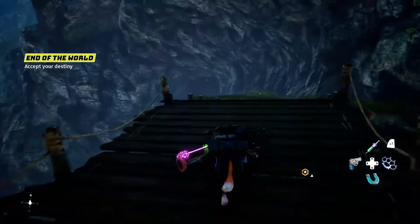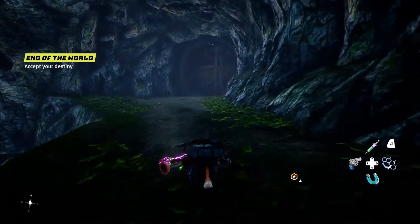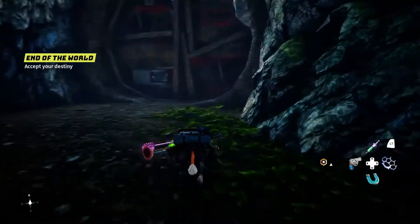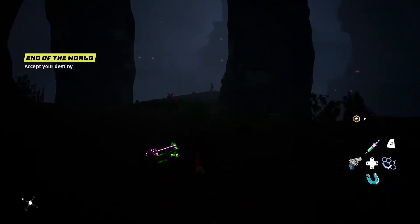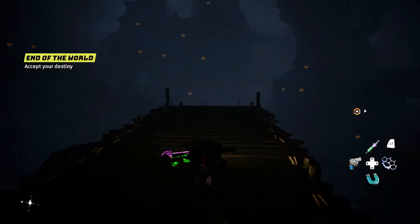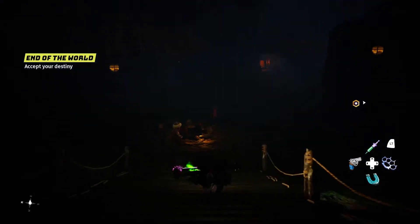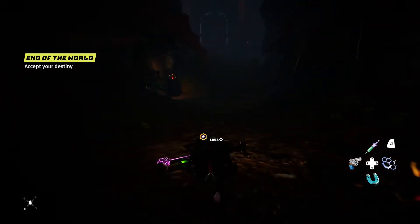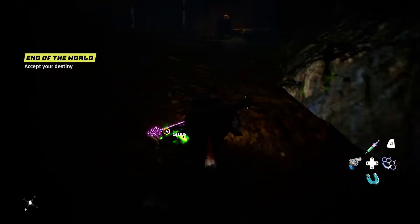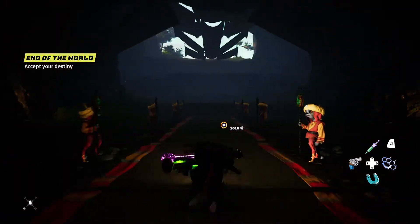What I do know is that in order to actually get the achievement for discovering all these forts, you have to come to them. Going to the fast travel point and unlocking it is not enough — you have to actually go inside each of the fortresses. I'm not sure how far in you have to go, but I believe just until wherever you see the name of the fortress itself. Since you're going in here for the weapons anyway, you may as well just go all the way in.